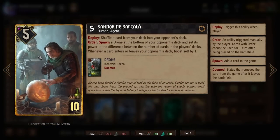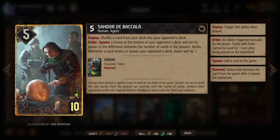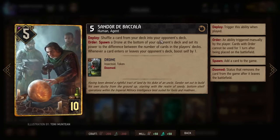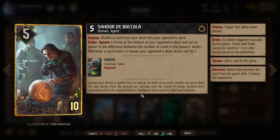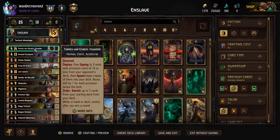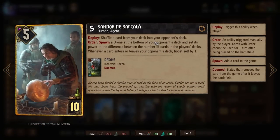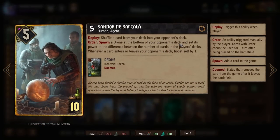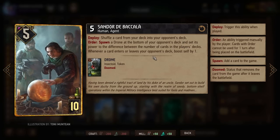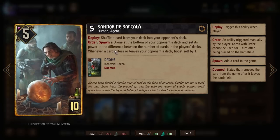Then we have Sandor. Since Abduction is a tactic, I thought we could use it in here and try and use it for a finisher. We're going to shuffle a card from our deck into the opponent's deck — probably just a Toxicologist. Then we're going to spawn a Drone at the bottom of the opponent's deck. Hopefully we get the order off. We're going to be using Crystal Skull — I know this says Tactical Advantage, but I didn't hit save. And then we get the Drone at the bottom of their deck and play that as well.